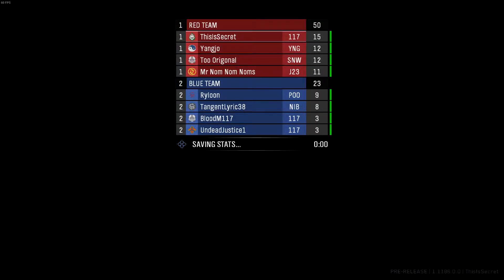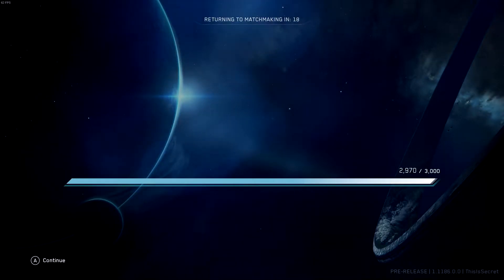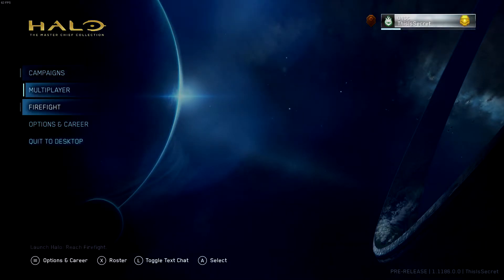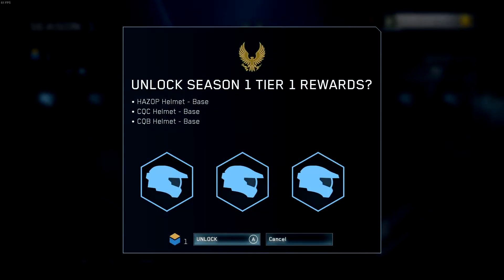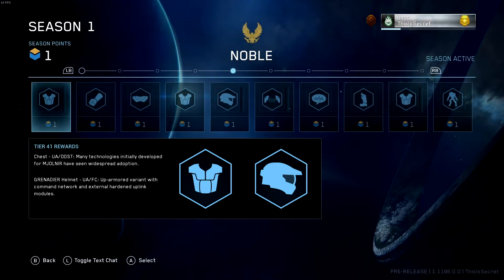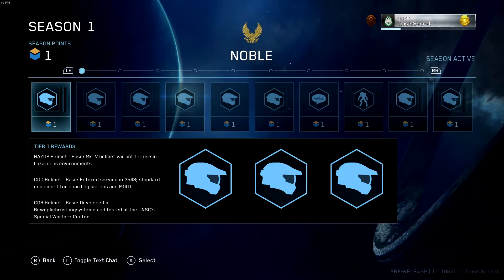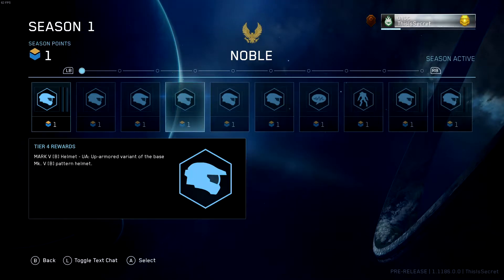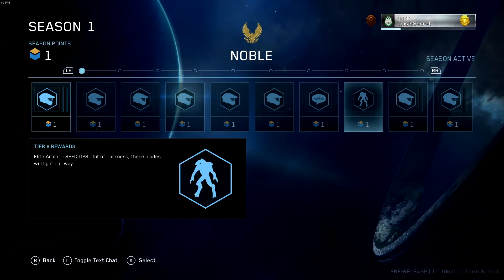I would have had three kills if I was using mouse and keyboard — am I gonna level up? Oh I am! Yes! It costs so much more to level up too. It costs 9,000 XP to go from level 1 to level 2. Okay, I see how this works — you level up, you get a point to unlock what you want. I got one point and I can choose to unlock something, but you still have to reach the tier level. Everything costs one point anyway, so you might as well just do it.